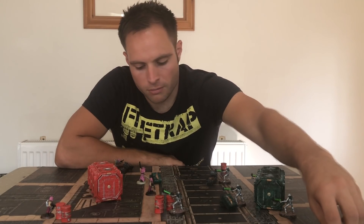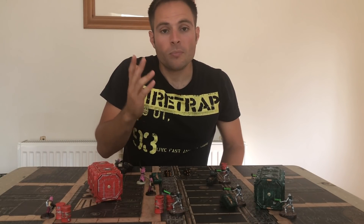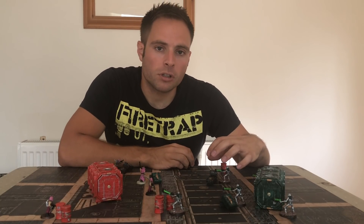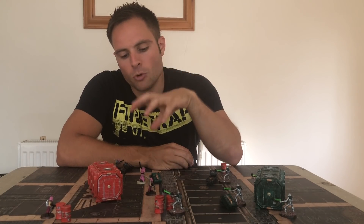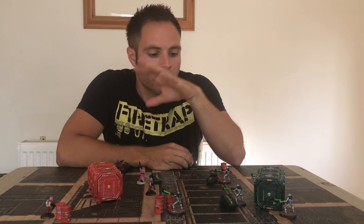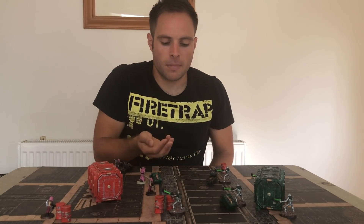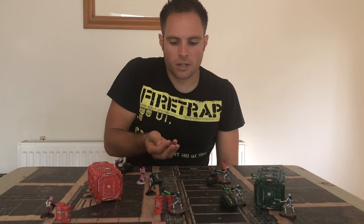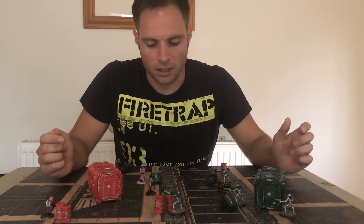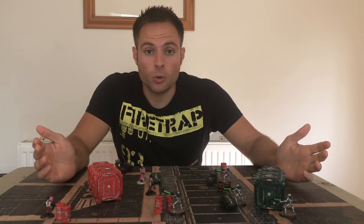Say I roll two dice needing fours and I miss — that model has fired, so you move on to the enemy model. They choose one to fire, and if they miss it goes back to me. Now I fire this model hitting on threes, and I roll a five and a six — two hits. That means I now need to make wound rolls.